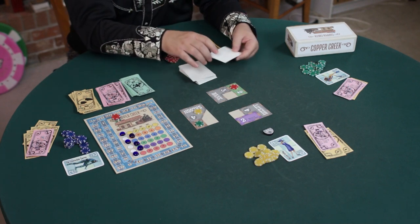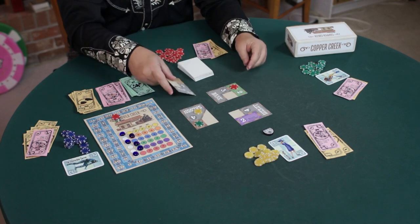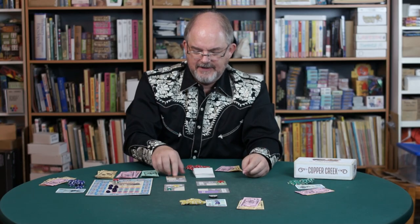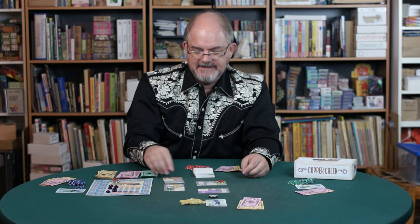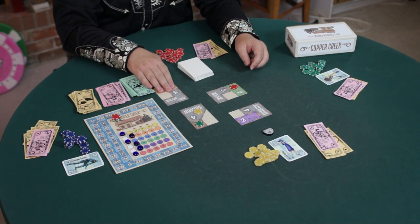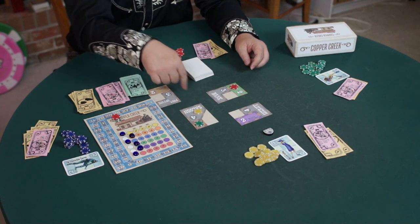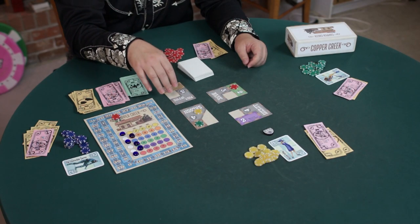Maxine starts up. Now we're going to have a regular turn where Maxine gets to draw a card first. This card represents six squares of town, and you can play it anywhere on the map as long as it conforms to that grid pattern — here, or here, or here, as long as there's a specific number of squares separating it from what's already out there.